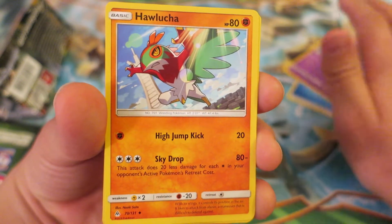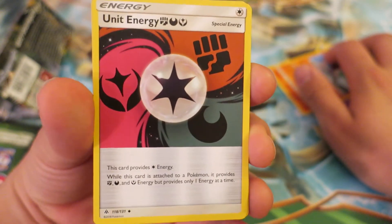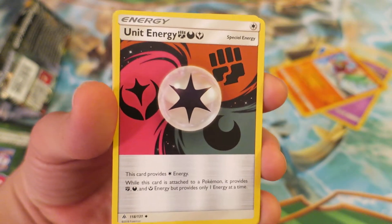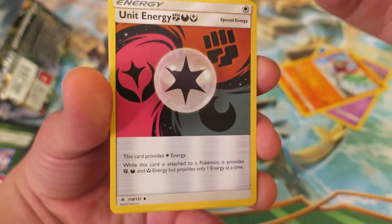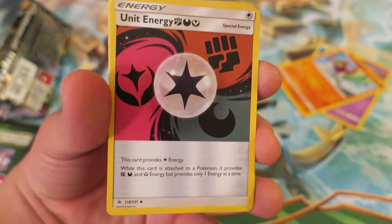Next, we follow things up with a Hawlucha. That's really, really fun. His cards have been super consistent in the TCG game. And we get something really cool here — we get a unit energy. I'll be interested to see how they combine other types. I think they have all the different types of energy now in unit energy, but if they mix them up, maybe we'll do Fighting, Dark, and Electric or something, just really random ones.